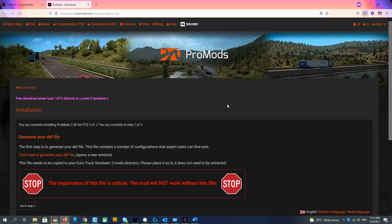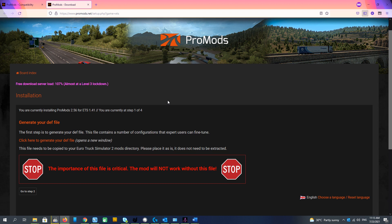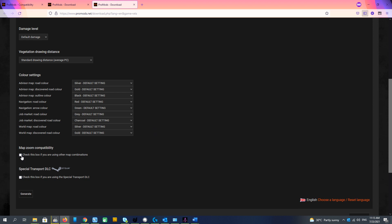Let's push the installer and see that the free download server load is more than 100%. So it will be a problem currently to download it, but we will try. Let's start with the first step. Step 1 is generation of the DEF file. We need to generate it before starting the game. If you are playing ProMods with a map combo, we need to check this. And if we use special transport, we have to check this as well. After pushing generate, we will download the file. It is completed. The DEF file is pretty small, 3 megabytes.